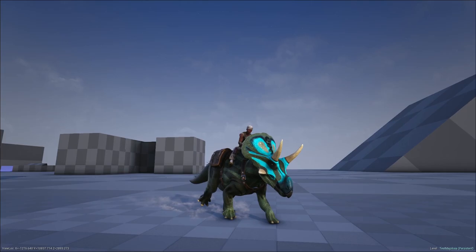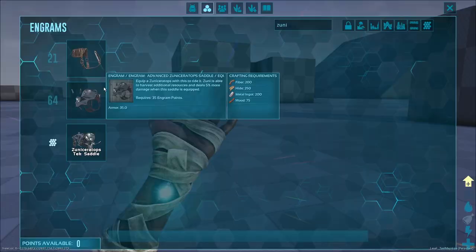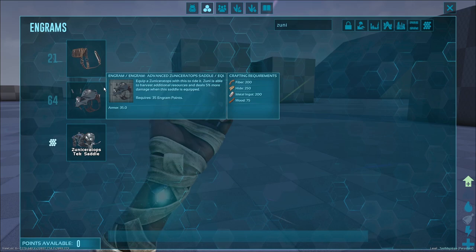The first saddle is a basic saddle unlocked at level 21. As this is the most basic saddle, the only advantage to using it is it allows you to ride Zunoceratops. The second saddle is the Advanced Zunoceratops Saddle.